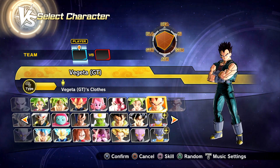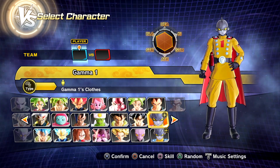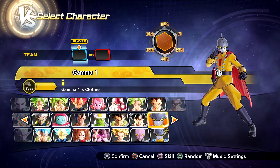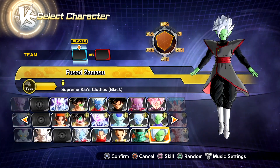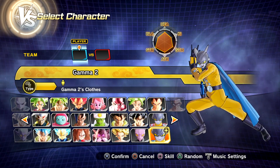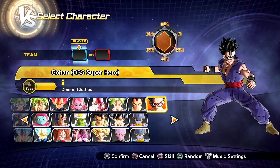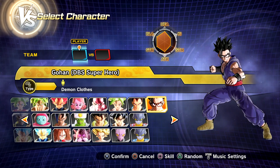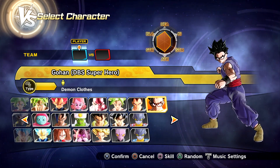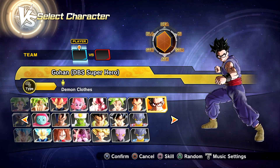Starting things off with Gamma 1 — there he is. Look at his idle stance, I am hyped, he looks extremely cool. We had some technical difficulties and can't zoom in on the character, which is strange. Let's check out Gamma 2 — oh, just his pose, hero pose, nice. And DBS Superhero Gohan — he has the same idle stance as original Gohan, interesting. His hair model is absolutely insane, and of course we have the new boots, new gi, different wristbands, and the glasses.